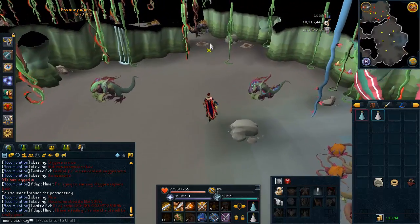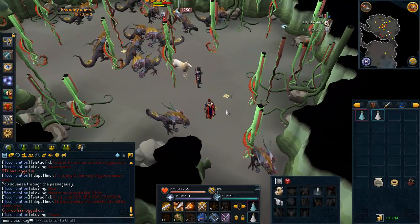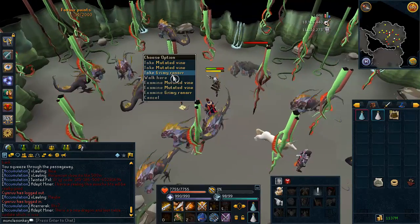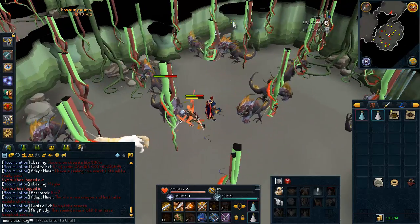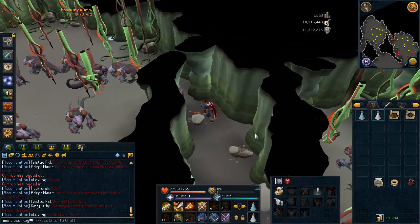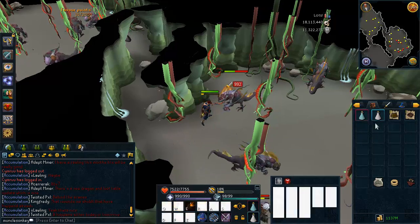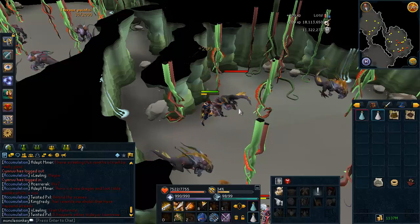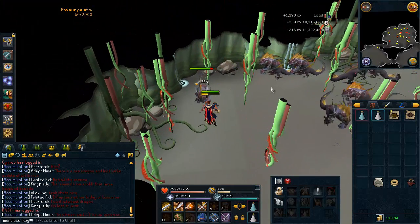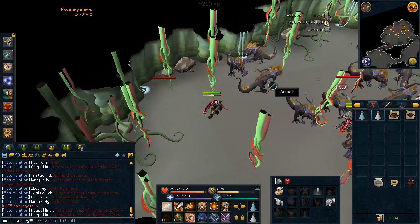You will get favor points from killing the Jadinkos, and I'll tell you what you absolutely need to know to make sure those favor points don't go to waste. A couple of friends wasted their favor points because they did not have their Herblore Habitat set up correctly. These are the Jadinko males — the Jadinko guards are in the next room and the Jadinko babies are in the following room. They all have the exact same way to kill them: you just attack them with melee, they are extremely weak to melee, and they die extremely fast.